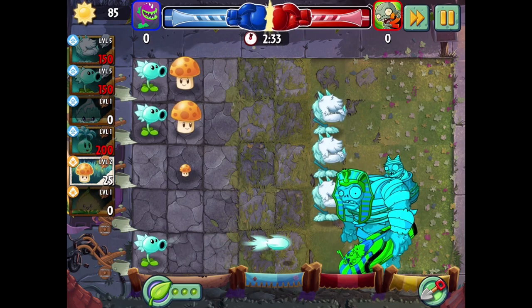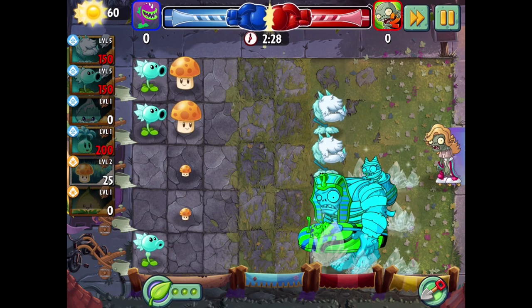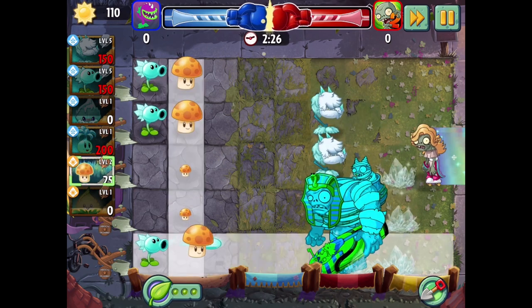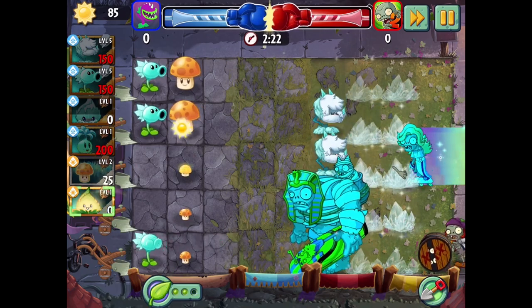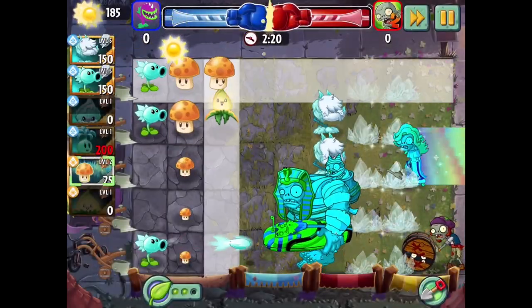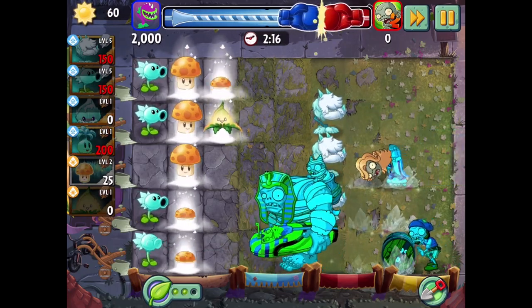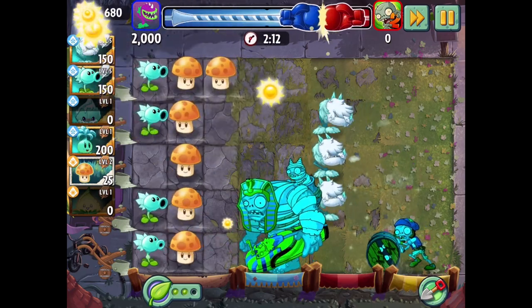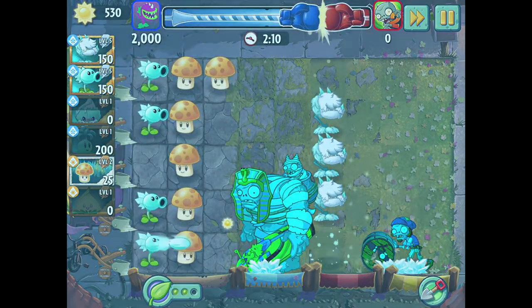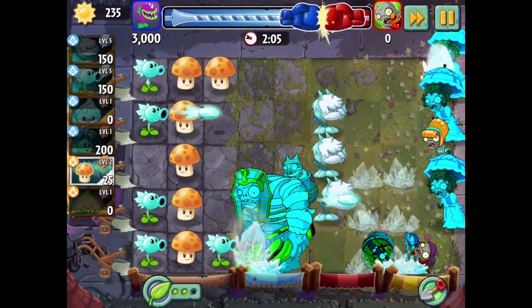We are in Iron League now — we went up a league from last Battles episode. Right now things aren't going so well. I should have thought this through a little bit more. Live and learn. One thing they do is give a Gargantuar right off the bat. That's going to at least freeze everybody a bit. And then Cold Snapdragon can do some damage.